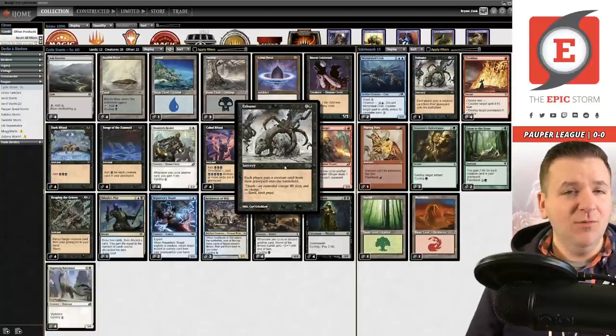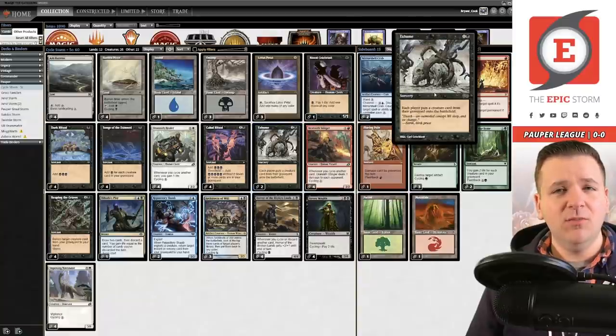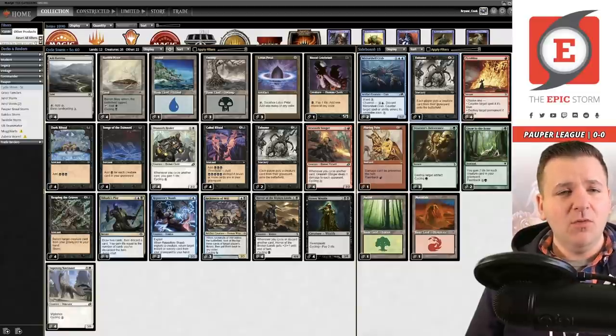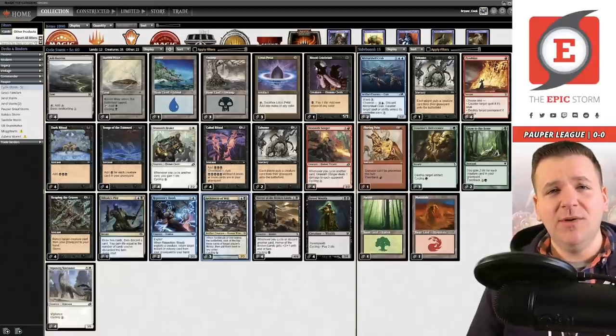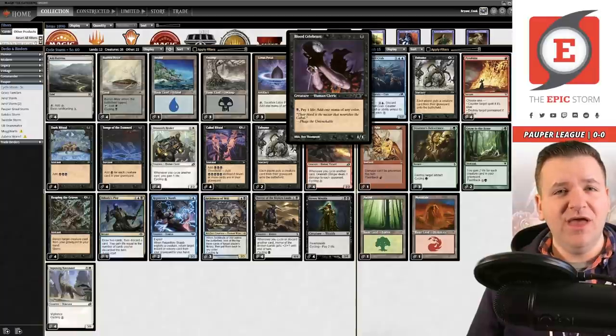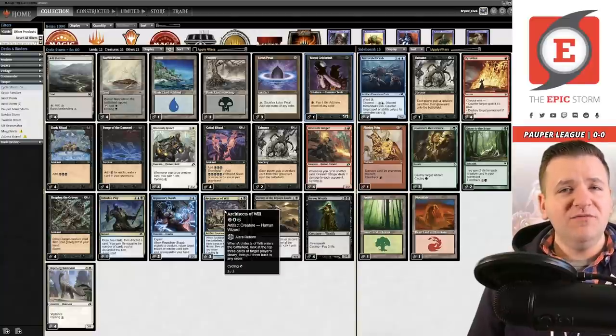I've continued to love it. I am still playing one More on the Board; I cut one from the sideboard but we'll get to that in a moment. One of the only changes in the main deck is that we're playing three Architects of Will over Striped Riverwinder. In that video I talked about wanting Blood Celebrant back, so we've added that in over the fourth copy of Lotus Petal. But where did Striped Riverwinder go?